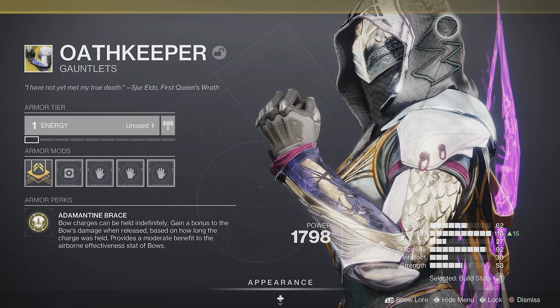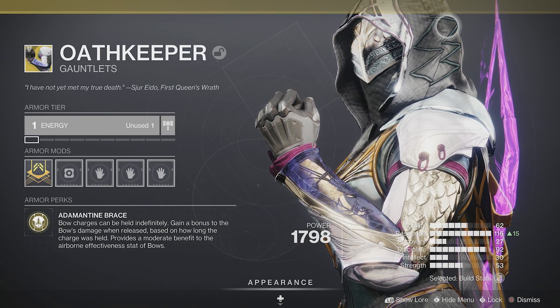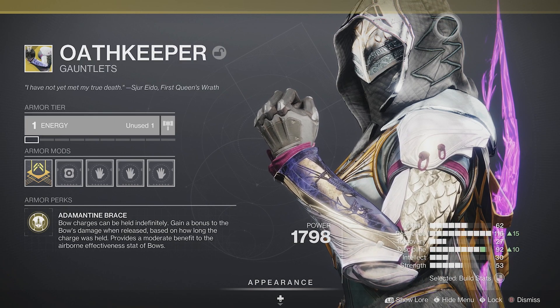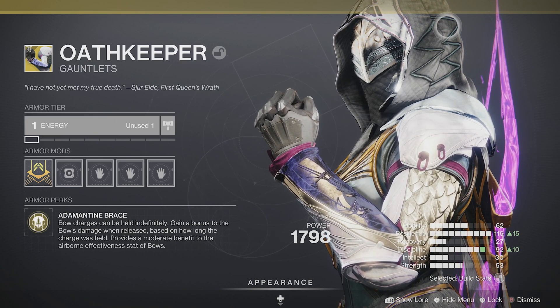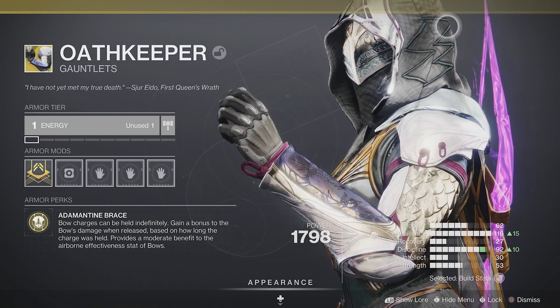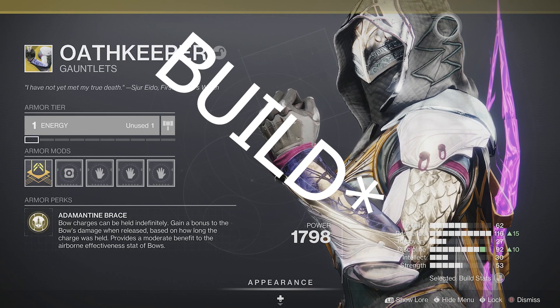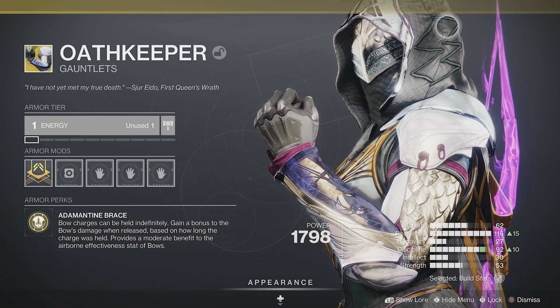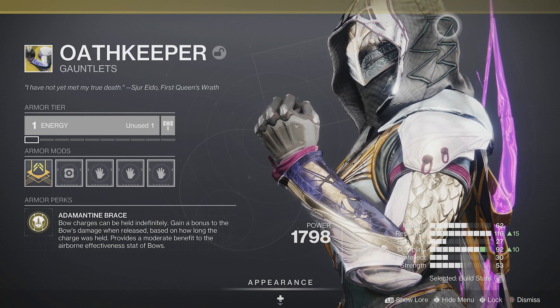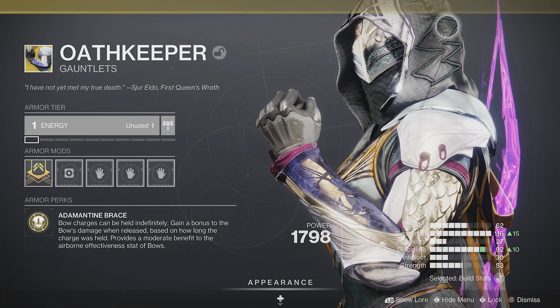Overall, I would say this is a pretty decent change considering where the exotic was before the buffs. Free bonus damage to your bow never hurts, and it kind of comes down to: do you want more total damage or higher DPS? I'd be curious if someone did some actual damage numbers to see if this is a better DPS weapon overall, but considering you have to hold the charge for about a few seconds to get the max damage, who knows. I'll go ahead and end it here and I'll see you guys in the next one.